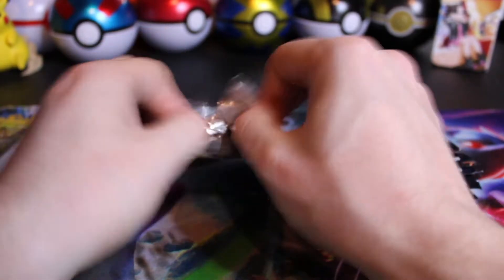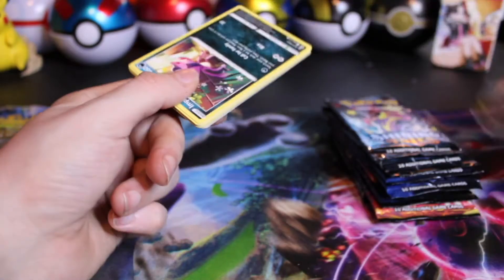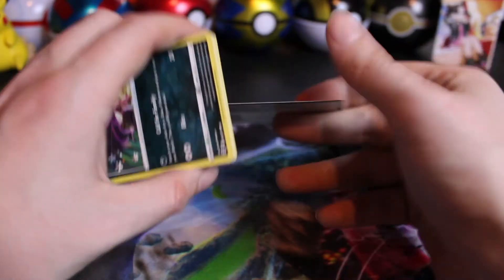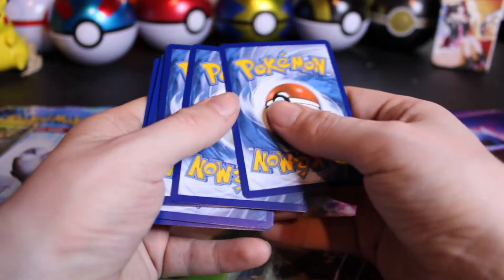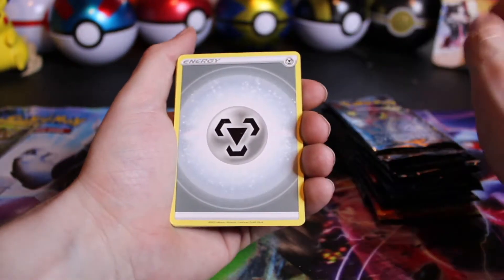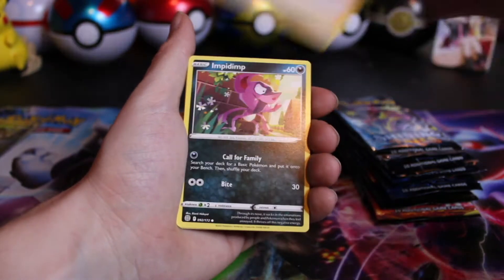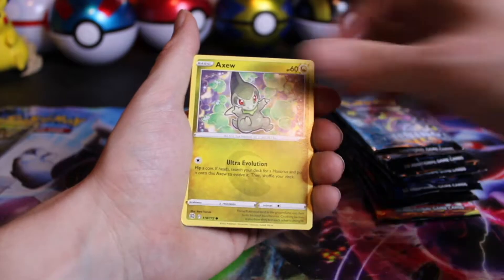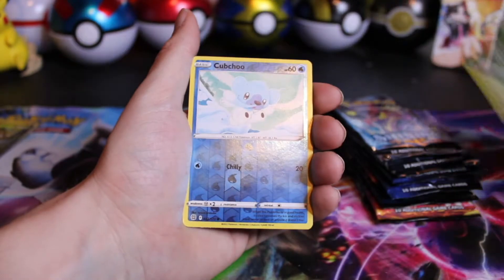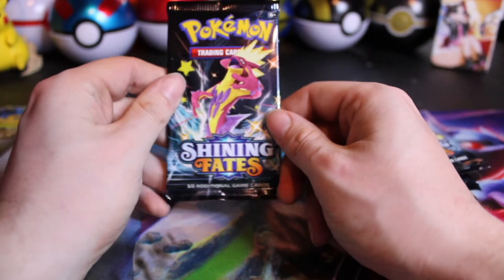Our last Brilliant Stars pack — code card. Nothing in the hit spot; still can hope for the Trainer Gallery. Hopefully in about a month we'll have the pre-release boxes for Astral Radiance — they should be coming about mid-May. Cubchoo Reverse and a Heatmor. Let's go into Shining Fates.